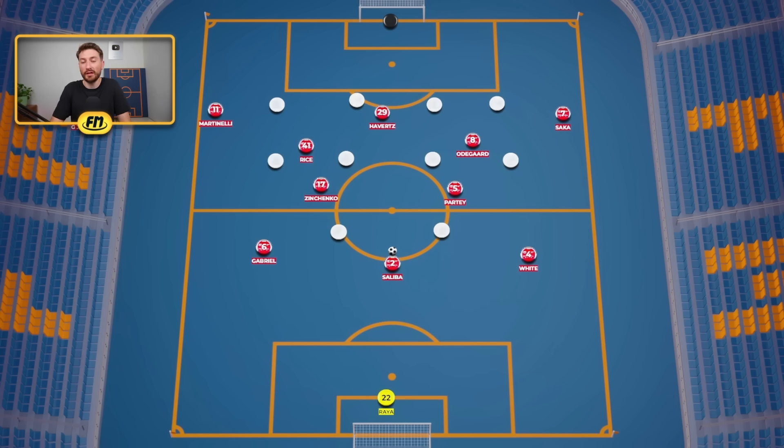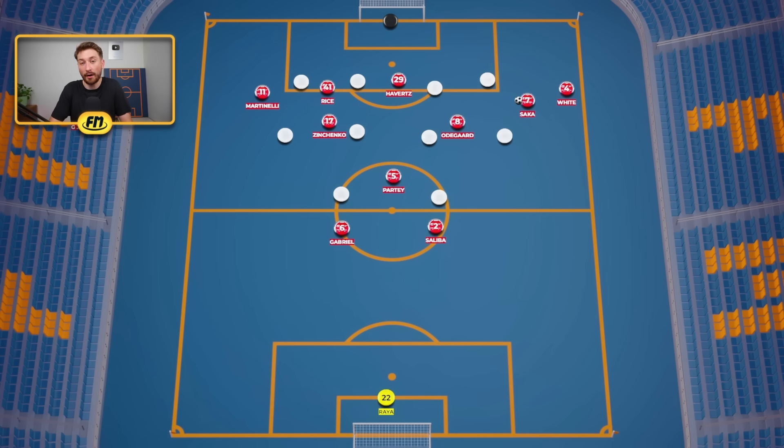As Arsenal move up the pitch and into the opposition's half, there is a slightly lopsided approach to their attacks. They still want to keep to the 3-2-2-3 shape, but Ben White is much more comfortable overlapping on the right flank, while on the left it's usually Martinelli holding the width with more players in the centre attacking the half space. On the right you get more overlaps, giving Arsenal different options — crosses from Ben White on the right flank or cutbacks on the left. This means at the back they're comfortable with three players — Gabriel, Saliba and Partey — giving cover, while freeing Arteta to put seven players into the opposition's final third.